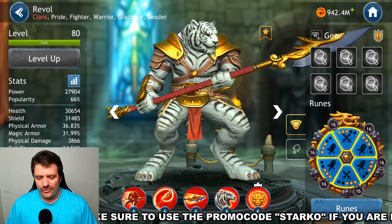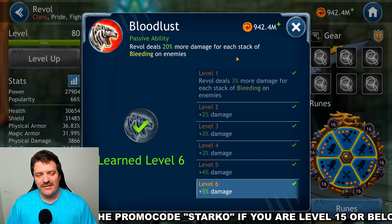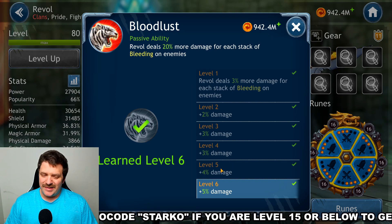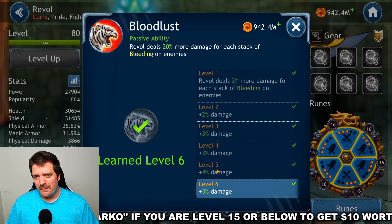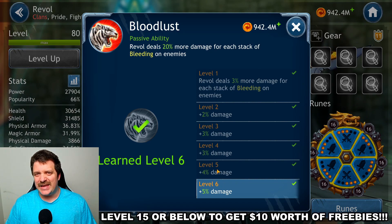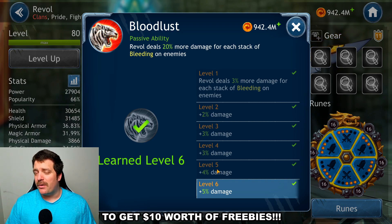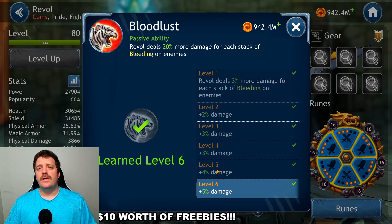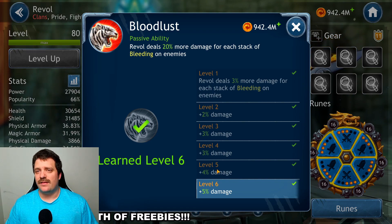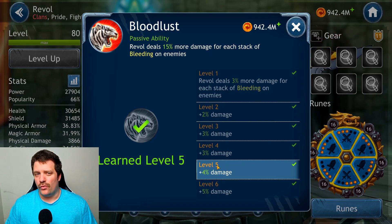The first passive, Revolt, deals 20% more damage for each stack of bleeding on enemies. This skill can actually be good, but for the buff event you're not going to have much bleeding going around, so it's not that important for that particular event. However, if you build a bleed team for raids, that skill is very important to get to level 6. For the buff event, level 4 or 5 is good enough.